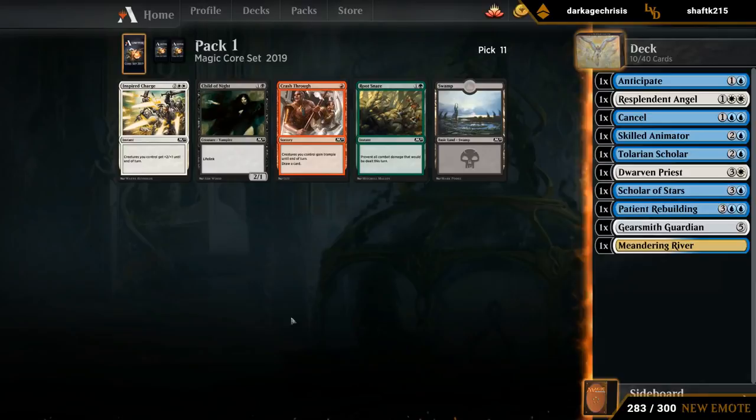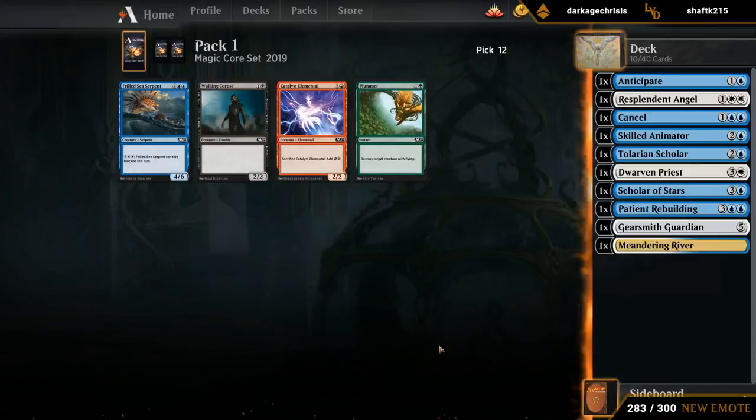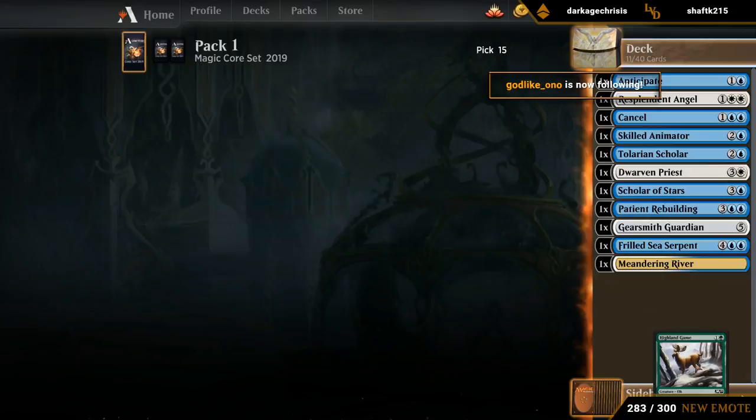We'll take Inspire Charge, but I doubt we'll play it. There's a chance we want Sea Serpent. The first pack went pretty well. All we're missing is a bit of removal — that's the only thing we don't really have. So getting a few late Luminous Bonds would be pretty nice.